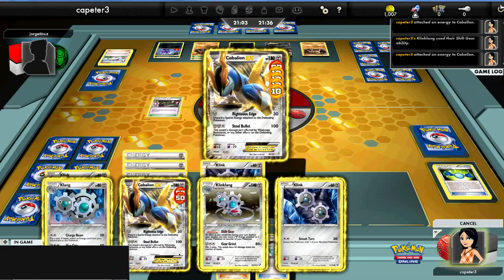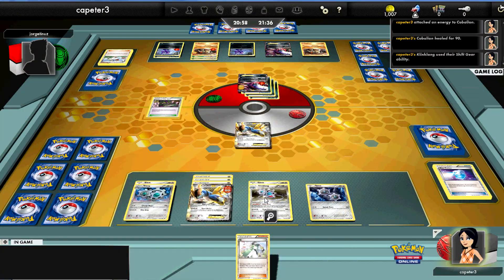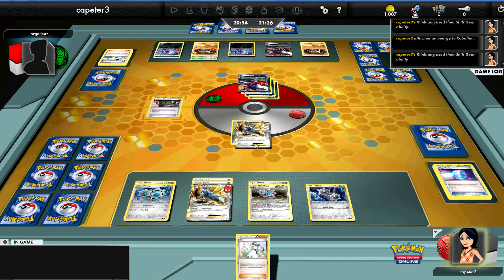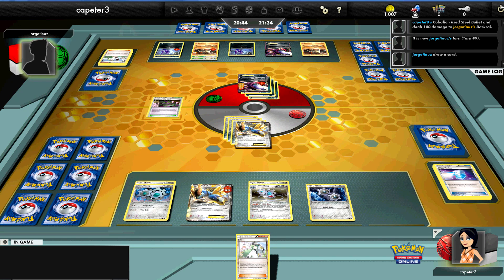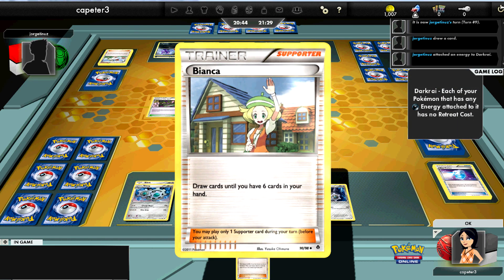I bench the Klink because I have a feeling I'll need it again, and I toss out Catcher and Switch to get out a Shift Gear Klinklang — which may seem odd, but the reason is to utilize that Max Potion as well as Shift Gear. I'm going to shift all the energy off the damaged one, heal it up with Max Potion, then shift it all back on. That way he can't remove my energy with hammers and can't one-shot me. I do Steel Bullet and put a hundred on him.